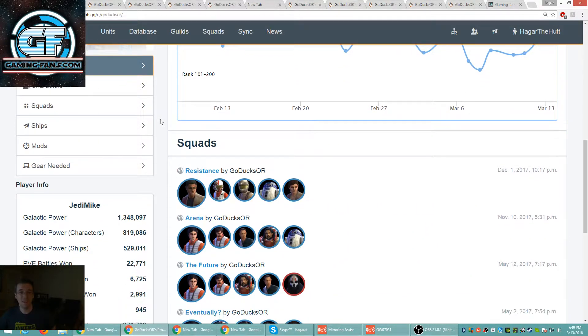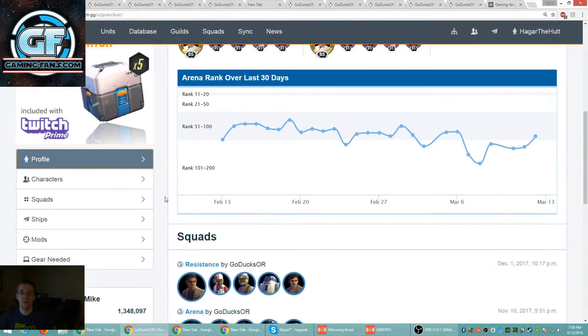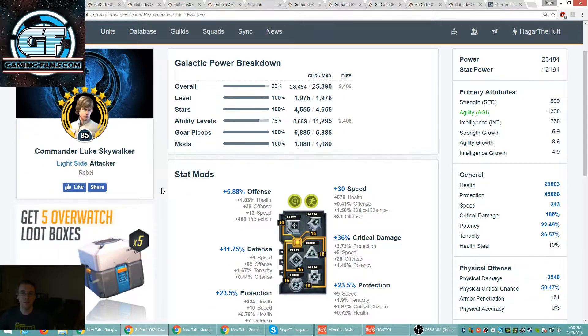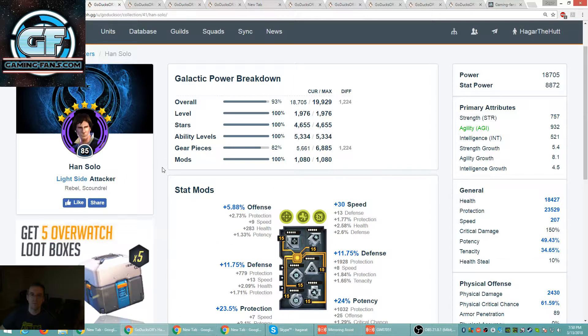Now for the mods — these are the numbers we are looking at. Starting with Commander Luke. I like the sets: speed and potency. Speed total — 13, 9, 10, 9, 5, 30 — not too terribly bad. I'd like to see a little more ideally, but you can only use what you're given. I think my Luke is about around the same speed, maybe a little bit higher.